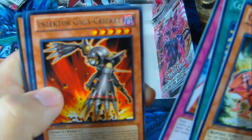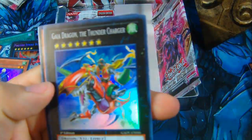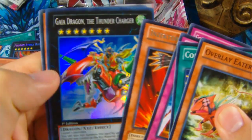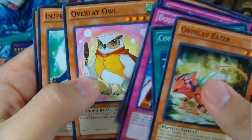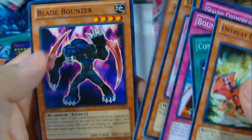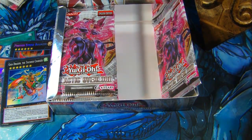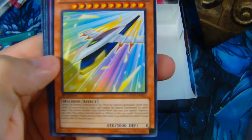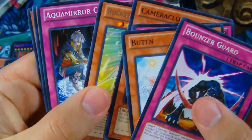Another rare Inzektor Giga Cricket. And nice — Gaia Dragon, the Thunder Charger! I was hoping to get one of these guys — awesome. Now I just need to get the Xyz Heretic Exceed. Overlay Owl, Inzektor Earwig. Wow, these are some awesome packs. Photon Strike Bouncer, Gaia Dragon the Thunder Charger again. Another Rocket Arrow Express with 5,000 attack — pretty crazy.